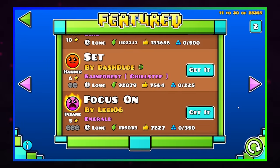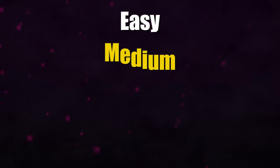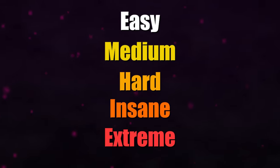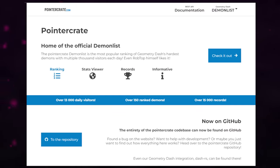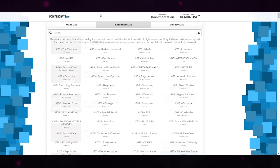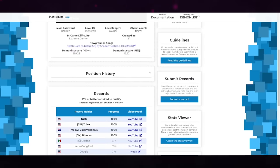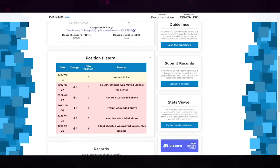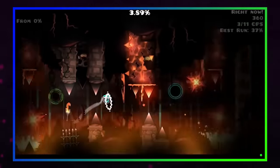Demon-rated levels have a further breakdown. Demons are sorted into easy, medium, hard, insane, and extreme, with the top 150 extreme demons being added to a website called Pointercrate — classified as main list for the top 75 and extended list for the next 75. These levels are ranked by votes from top players. To give you an idea of why they're so difficult, let's take a look at the current number 2 extreme demon, Avernus.